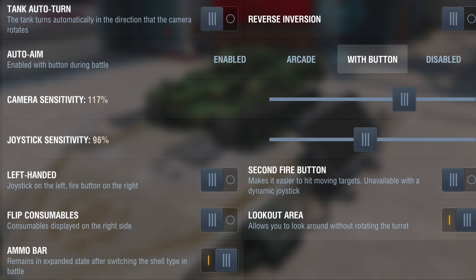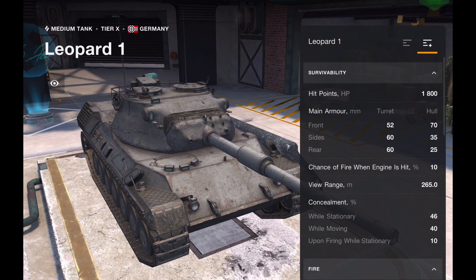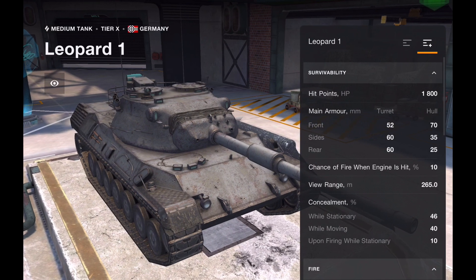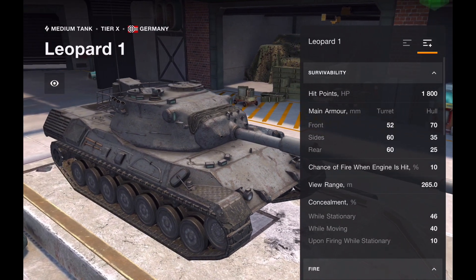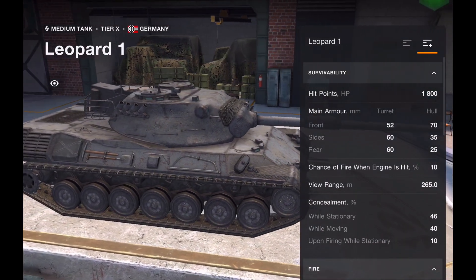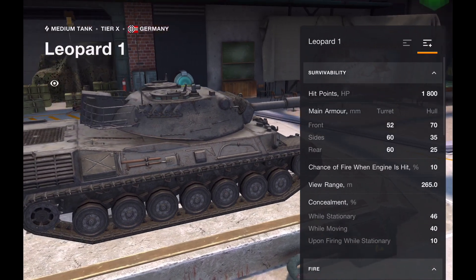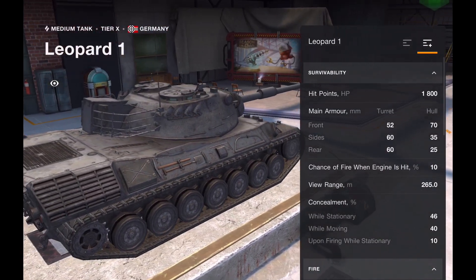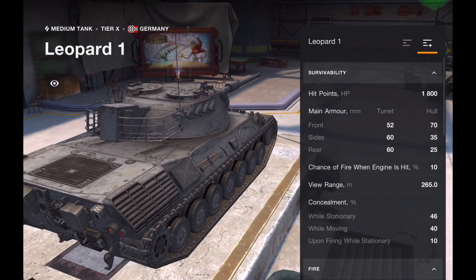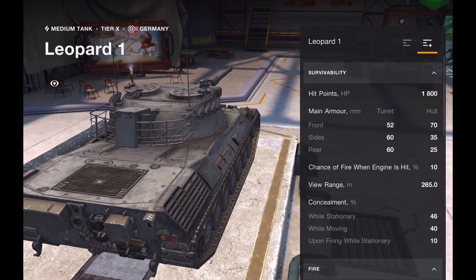The next L is the Leopard 1. It's He69's favourite tank, although I've heard he's preferring the Strava K at the moment. I haven't got the tank myself — it's one of those tanks where you've got to be good to do well in it, and I'm not that good.